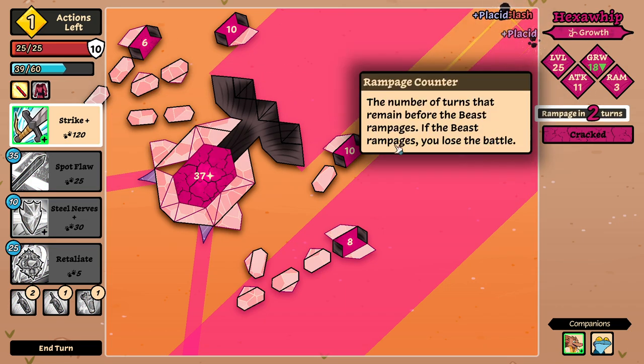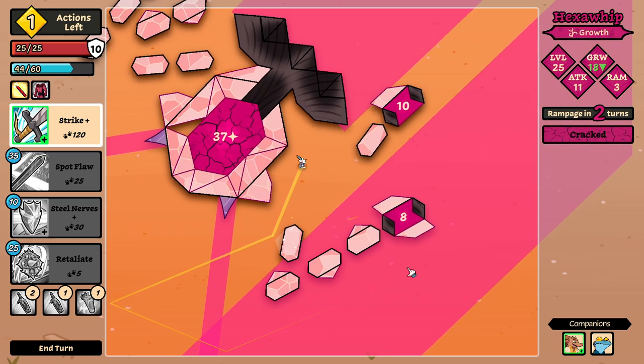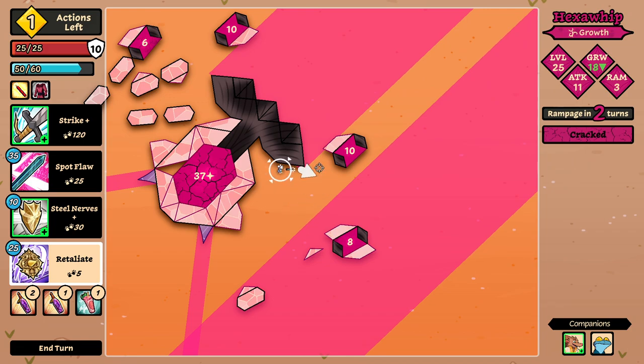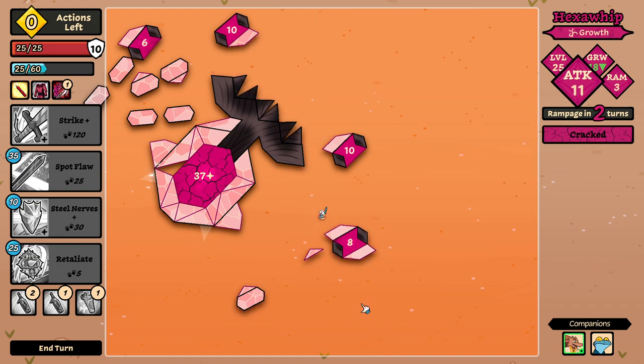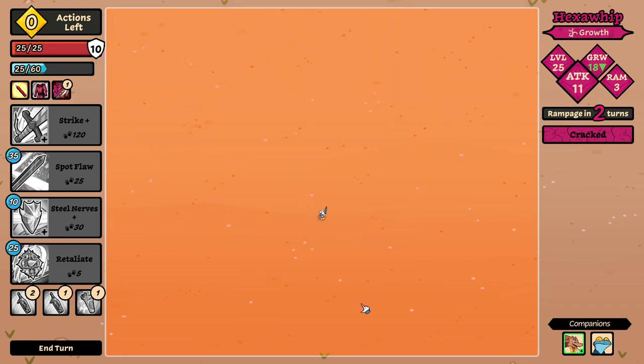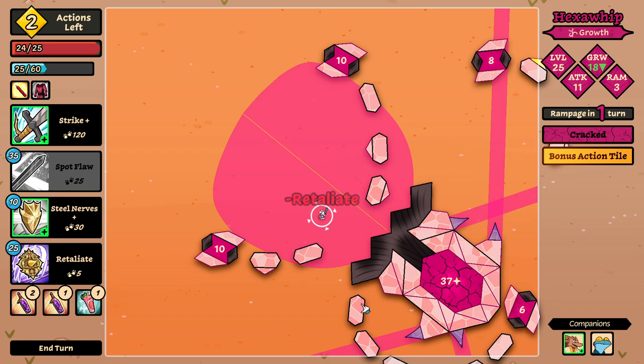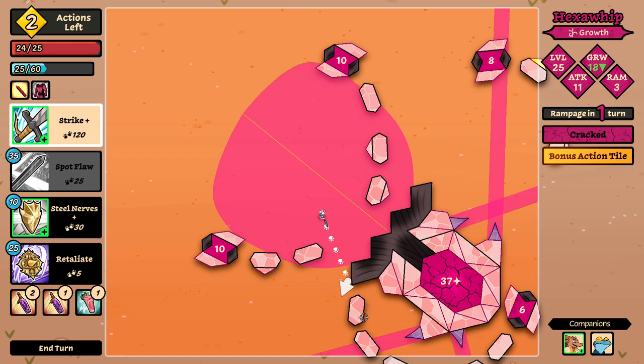Just pick those up and then I will retaliate here. Depending on where I am, actually. I think that's good enough. Boop — let's kill something. Boop. Boom. What did retaliate hit? Nothing? It didn't even do the animation. Something's bugged with this boss — this boss has some issues.